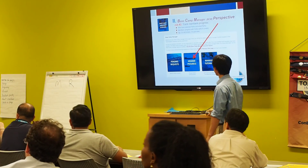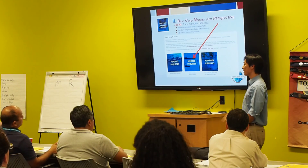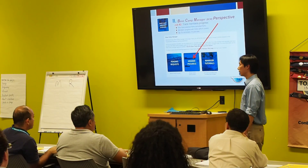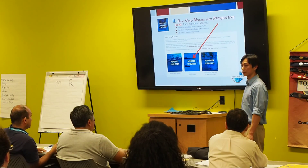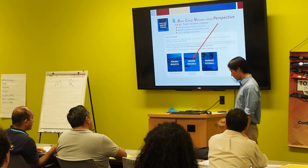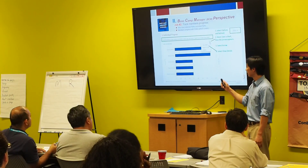Do we all have access to member progress? Just the three officers. So if you don't see that login as Basecamp Manager, you're off the hook. You can export it as well. So if you want to share what members' progress is, you can do that. When you click on member progress and bring up the report, that's what it's going to look like.